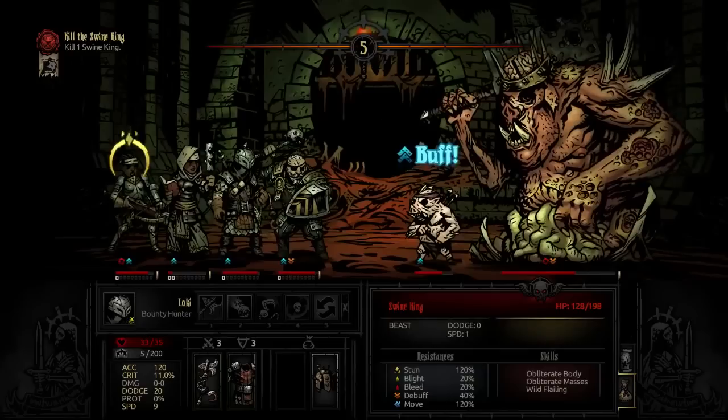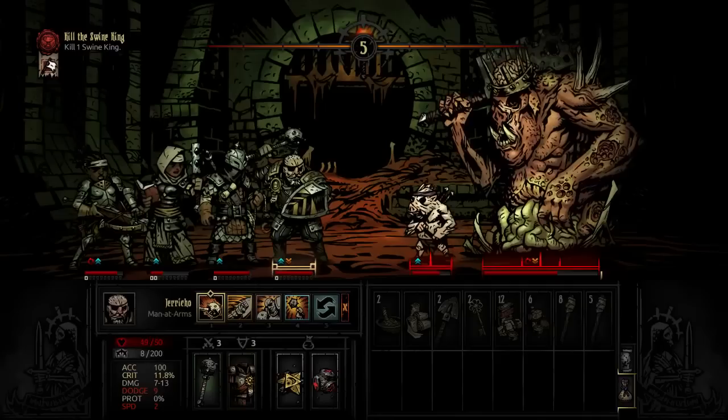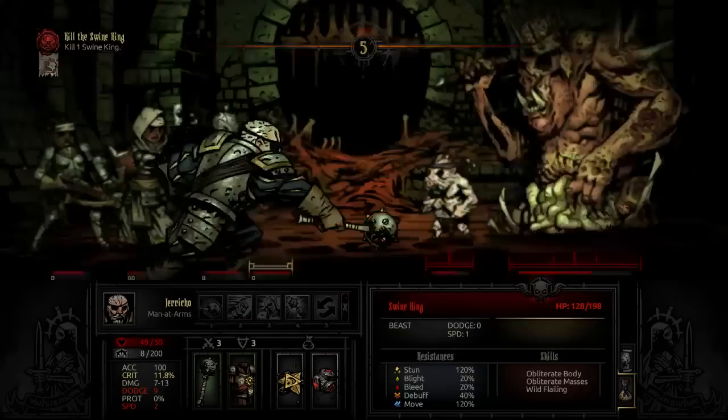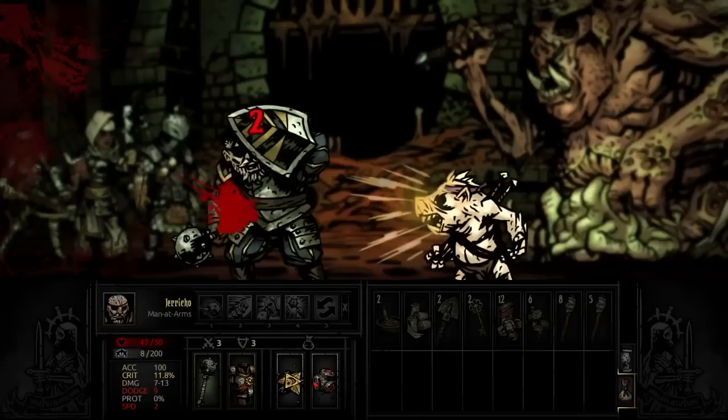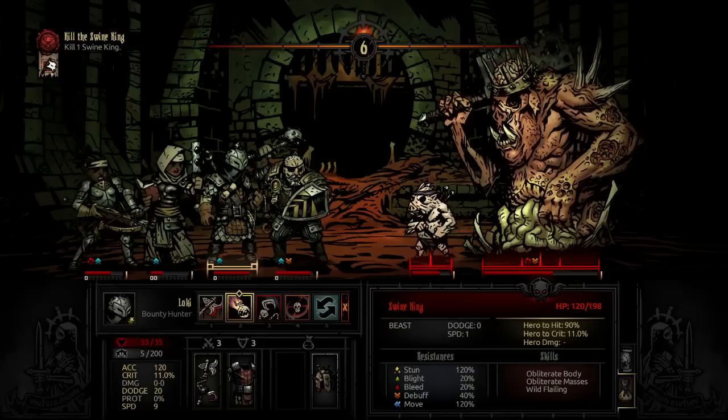The Swine is a beast-type enemy with weak resistance to blight, bleed, and debuffs — stacking damage debuffs is a viable strategy. Wilbur is also a beast-type enemy with weak resistance to blight, bleed, debuffs, and move skills, with moderate resistance to stun. If you have defeated the Swine but Wilbur is still alive and your party is in danger of dying, you can retreat from this fight and it will still be considered a victory.